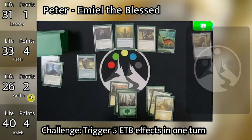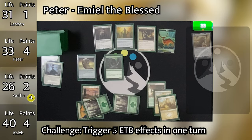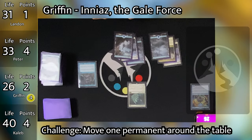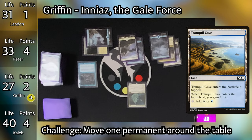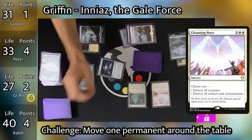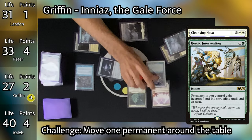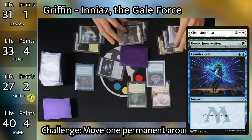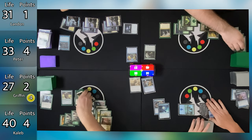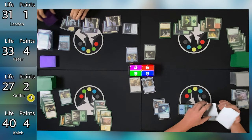At the end of Landon's turn, Peter's creatures all return. Charming Prince triggers — he scryes 2 and bottoms both. Elvish Visionary triggers and he draws a card. Village Bellringer triggers but does nothing. Peter starts his turn, plays a Forest, pays 1 for Llanowar Elves, then taps 2 for Arcane Signet — Griffin drawing a card each time from Rhystic Study. Griffin untaps, plays a Tranquil Cove gaining a life, taps 1 for Sol Ring, then taps 5 to cast Cleansing Nova choosing to destroy all creatures. Caleb responds with Heroic Intervention. Griffin responds to the Heroic Intervention by casting Counterspell, countering the Intervention. Cleansing Nova resolves and all creatures die.